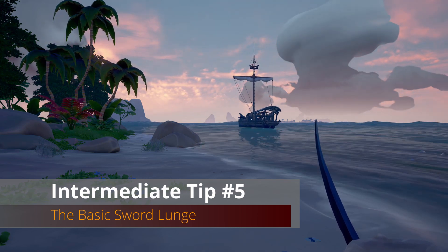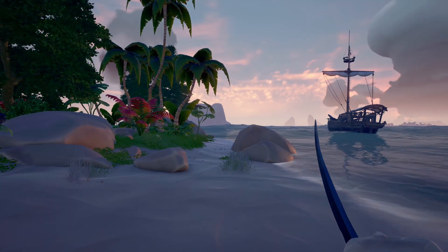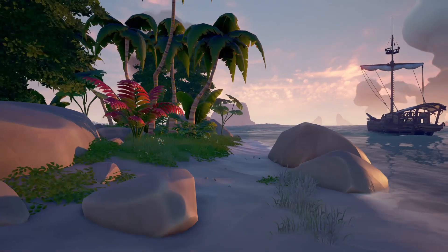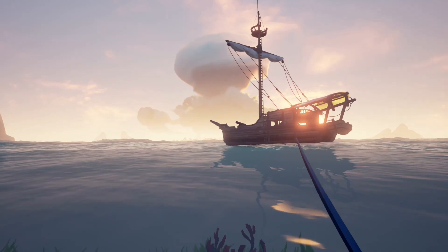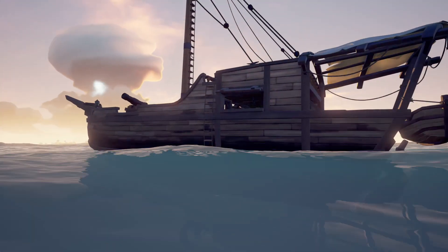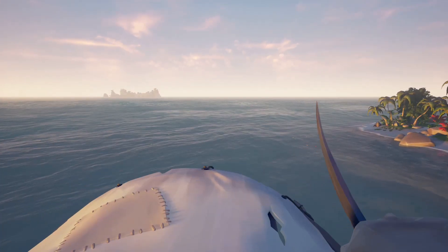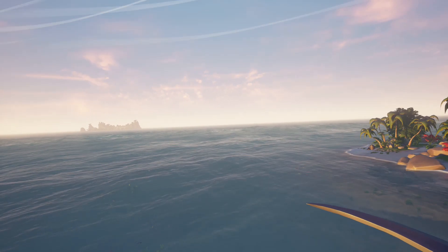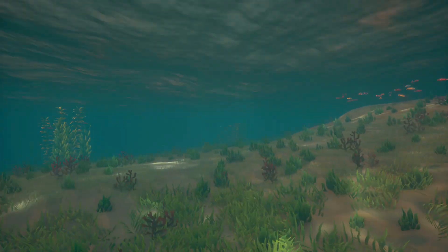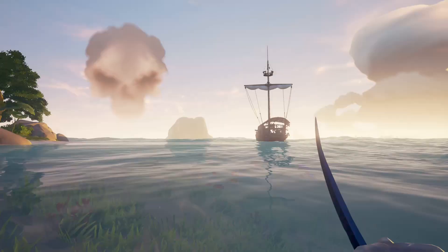Intermediate tip number five is the sword lunge. Holding a heavy attack with the sword will make you lunge forward. This is very useful because if that lunge takes you into the water, you carry that momentum speed for a good distance — you can launch yourself pretty far into the water to reach an enemy boat, an island, or get back to your own boat.